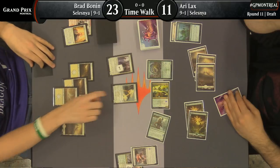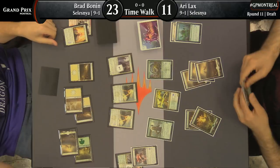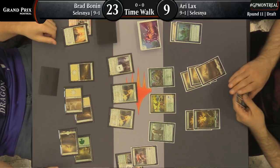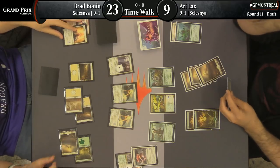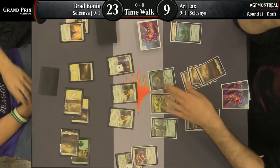It ends up just being a two-for-two as far as cards go, but Ari maintains a stronger board position as a result, and gets a slam Siege Worm here on turn five. That's nice — very nice. Siege Worm, a card I've been pretty impressed with. Green hasn't been a color that's impressed me the most, but I continue to like Siege Worm, as I always have.